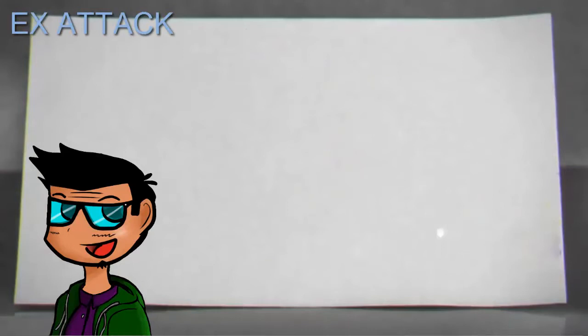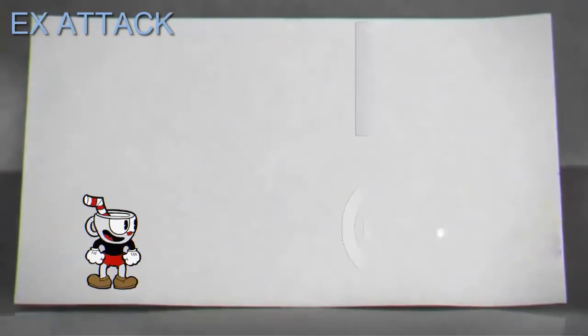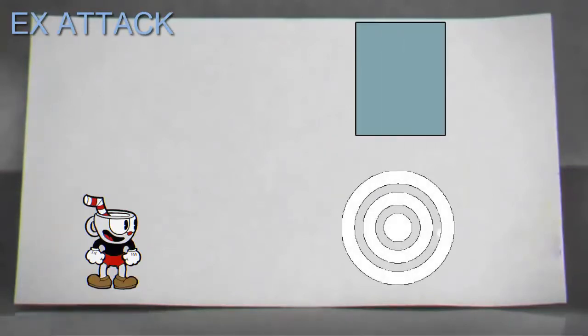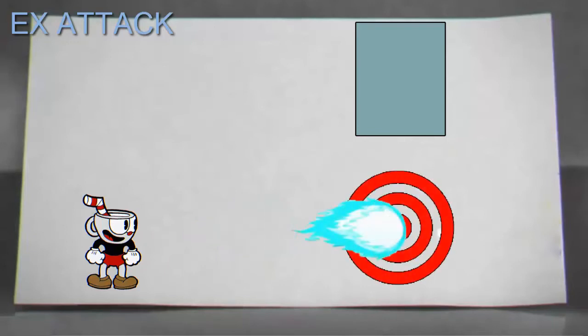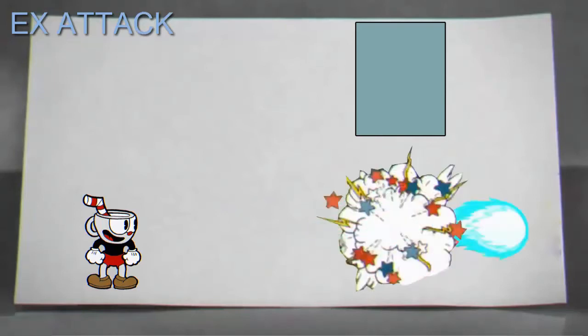For my EX tutorial it would be very simple. Cuphead would walk up to a large bullseye. When you fire at it with your peashooter it will ignite only the center and maybe a little bit of the outer ring, but the third ring will remain white. The tutorial will explain that you need to build up your super meter so you have an EX attack. It will then allow you to fire your EX attack at the bullseye. When it makes contact, all three rings of the bullseye will light up and then it will explode, allowing the player to continue forward.